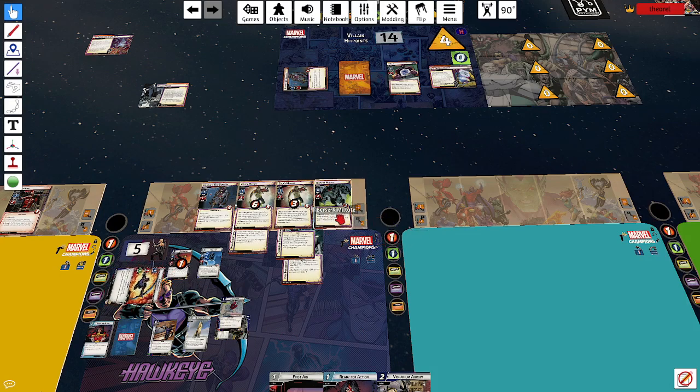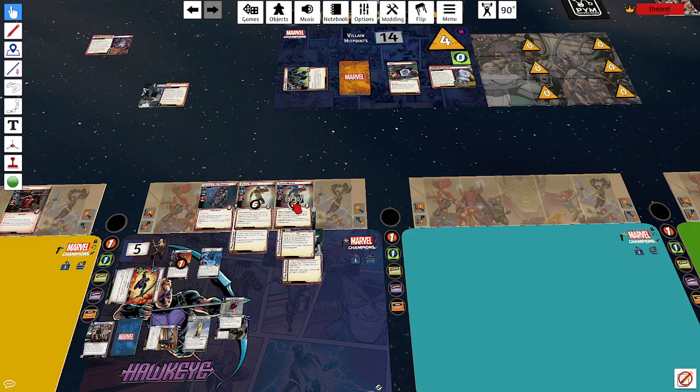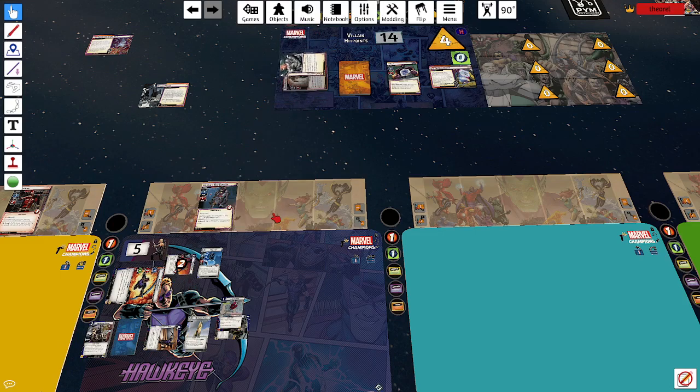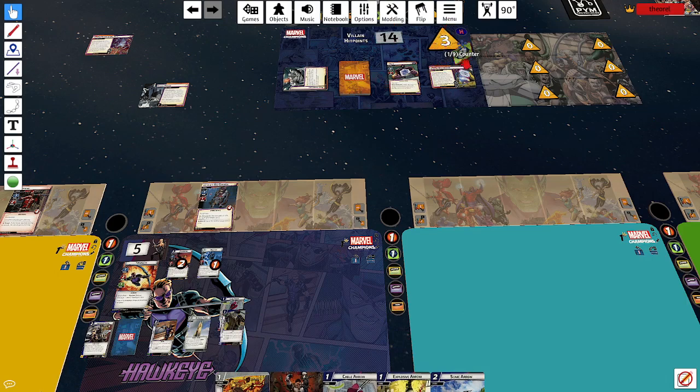Either ally can kill the weaker guy. I could recover three and take two from him, or just kill him. Then I could thwart for two — that all sounds like a pretty good turn. I'll punch him for three, spend two resources to play Vibranium Arrow dealing six damage to the guy with nine hit points. Mockingbird punches the guy with one hit point. Nick Fury thwarts for two.